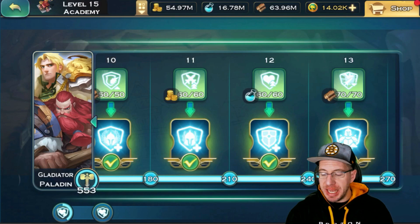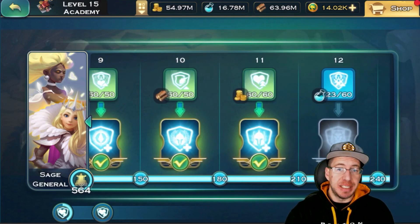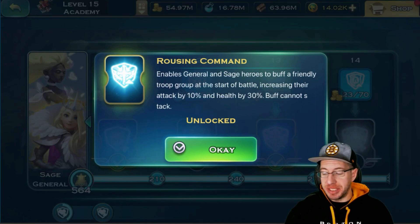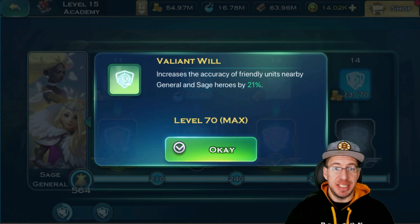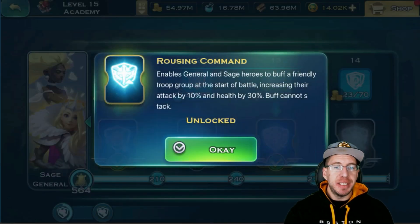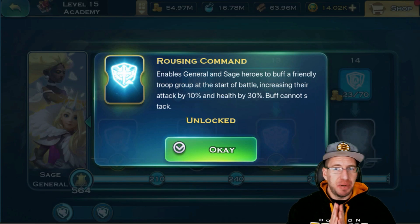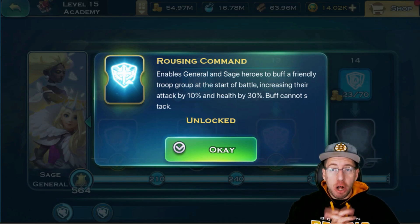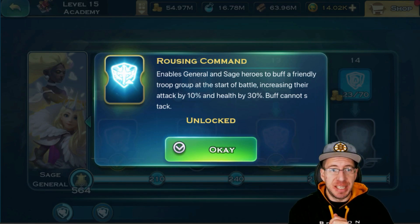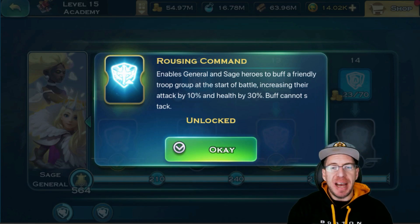So which one would I do first? Honestly, I chose to go with the General Sage first for the Tier 13. The reason I went with the General Sage — and I did not notice this at first — is that as you level it up, it increases the accuracy of friendly units, which is absolutely huge. But also the Tier 13 bonus is pretty significant: with nine troops out there and nine Generals and Sages, all of your troops, including your Dragon, get 10% more attack and 30% more health. Anytime you can overall buff up your army, I really like that. So if I had to do this over, I would go with the General Sage up to Tier 13 first.